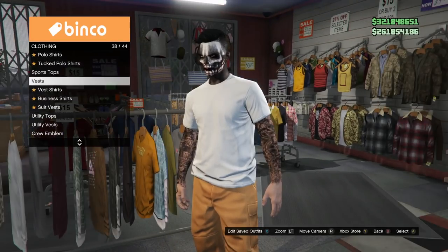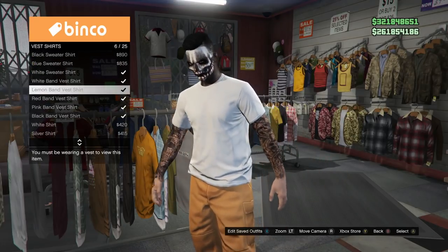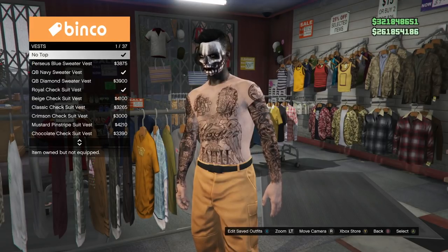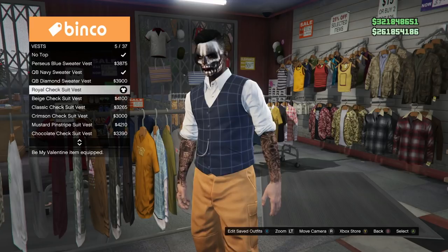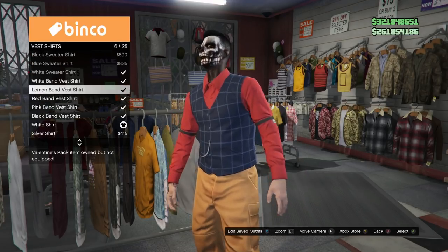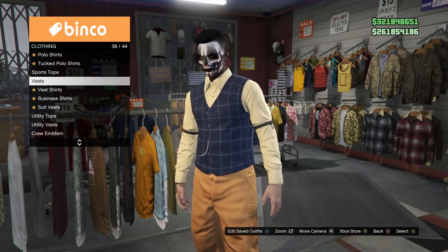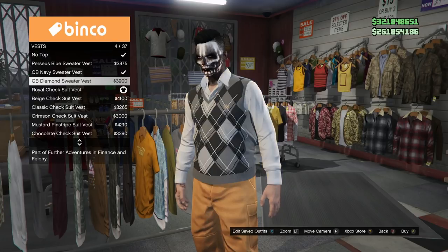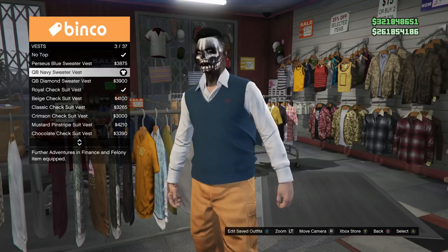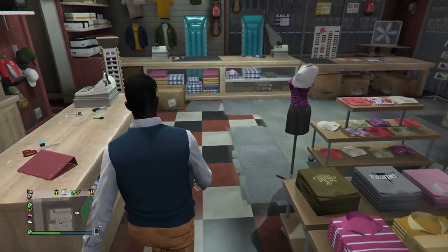This is a really cool vest glitch. Go over to the vest section and you'll see the vest shirts are grayed out — that's because you need to put a vest on first. Throw on a vest right here, then go to vest shirts and now you can actually buy them. We're buying the lemon band vest shirt. Now go back to vest and put on the quarterback navy sweater vest. I know it doesn't match — don't worry, it's all part of the glitch. You'll see it all come together later.